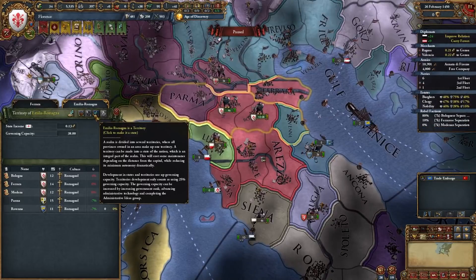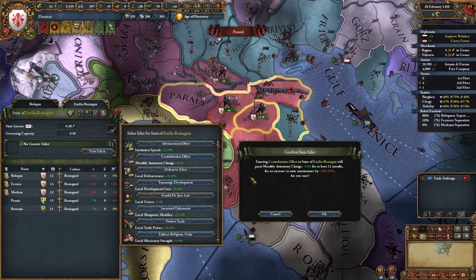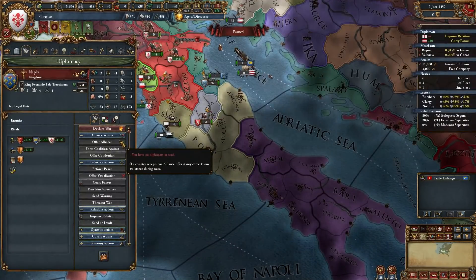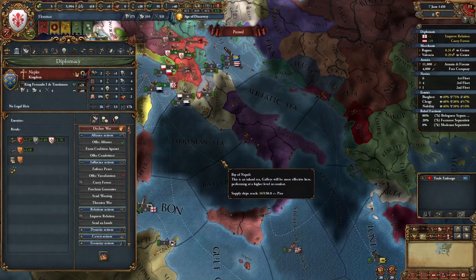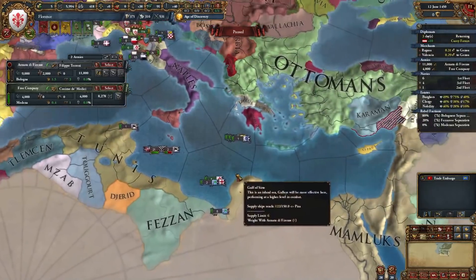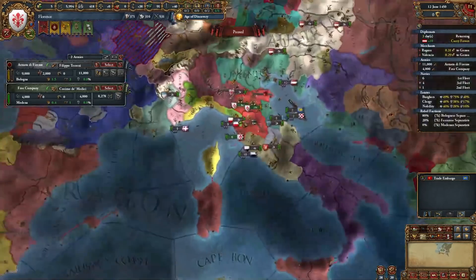Naples is now independent due to the events — Aragon has been letting them go because they don't want to take the legitimacy hit. Let's send an alliance offer to them. We have the option to no-CB somebody, but we're not strong enough to fight the Mamluks anytime soon, so we'll just play this slow. Aragon took out some debt and won't join a war against Luca, so I can call in Saluzo for an extra 3K troops.